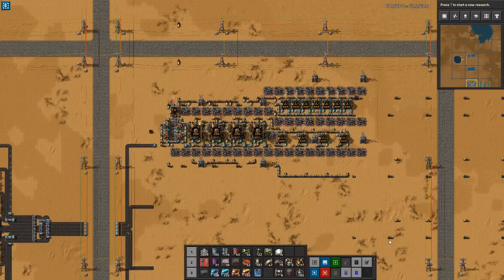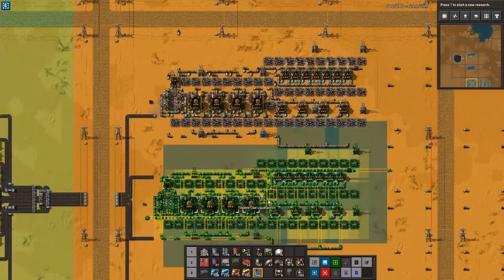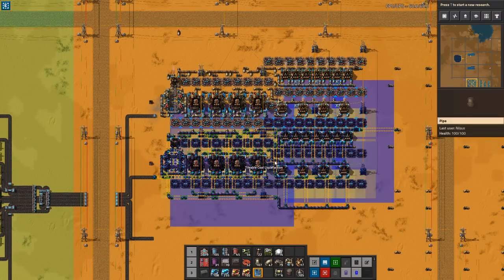The build I'm presenting is tileable, which means you can place them right next to each other to form a superstructure and save on the expensive beacons and modules. Let's dive in.